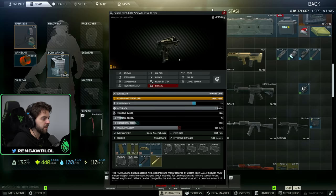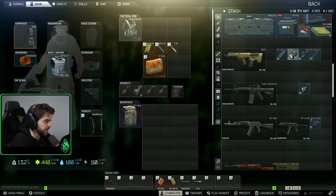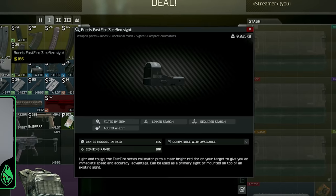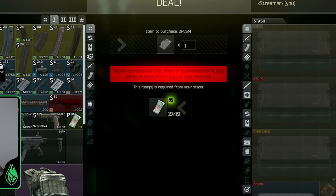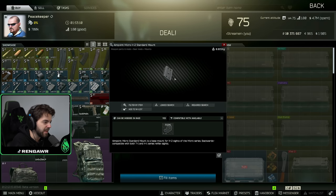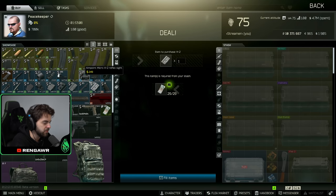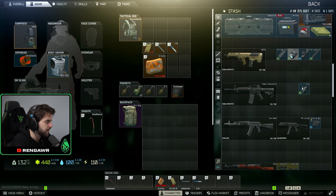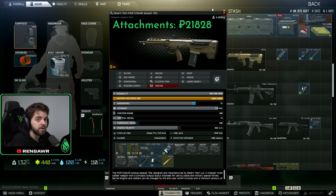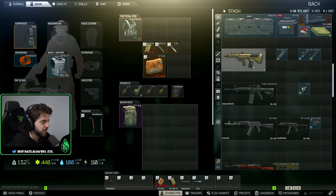If you're USEC you get the 5.56 MDR, and it's easy to mod — all you really need is a sight. From level 1 Peacekeeper you have the option of the Burris sight with the mount. You can also use the H2 sight, which is more of an ACOG-style sight. Either one is fine — just slap that onto your MDR and you're good to go.